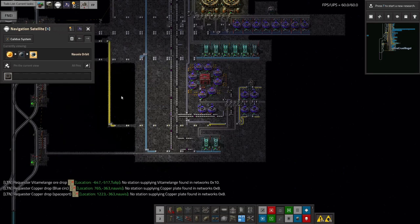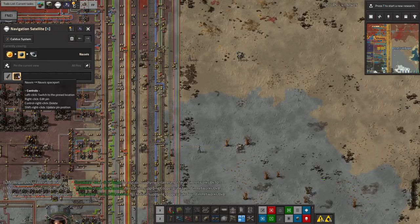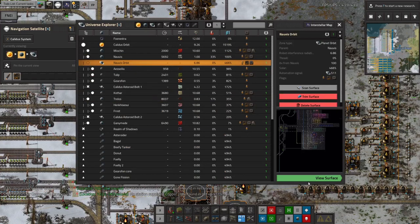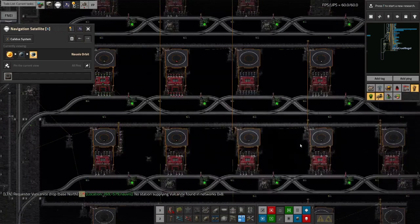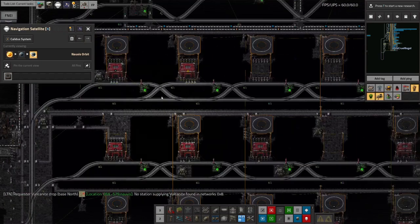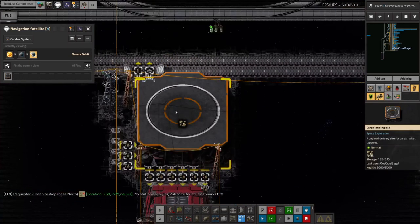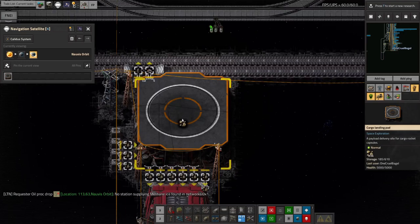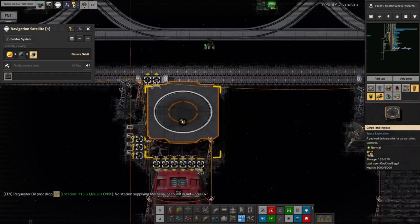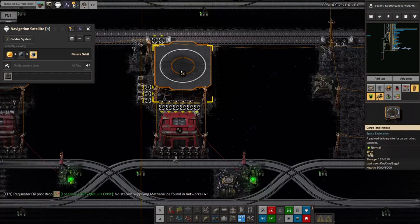Moving on — I noticed that my resources up in Norvis orbit were struggling. There were lots of empty landing pads and eventually even empty chests — we completely ran out of stone. That's not supposed to happen because we have a big warehouse full of stone with a landing pad that automatically requests another rocket to bring more whenever it runs low. It turned out we weren't getting any rockets — they weren't coming up with stone to keep this supplied. Tracing it back, the stone rocket was just sitting there and not launching because it didn't have enough fuel.